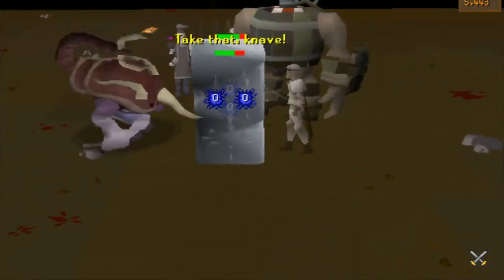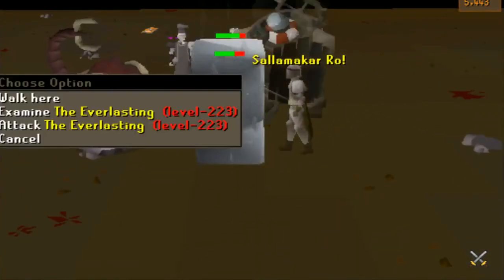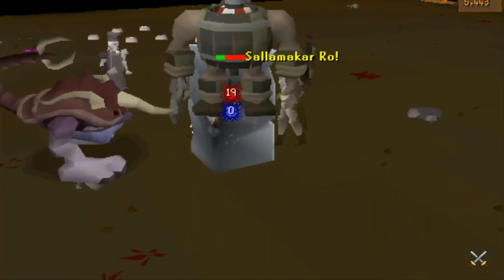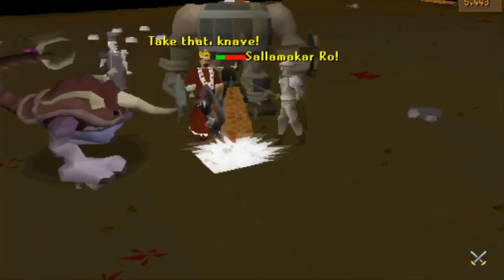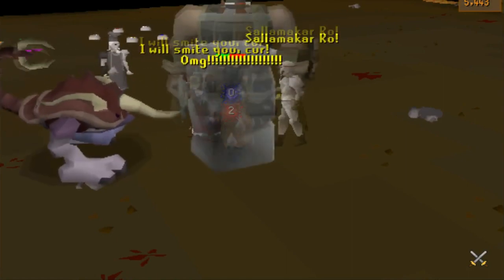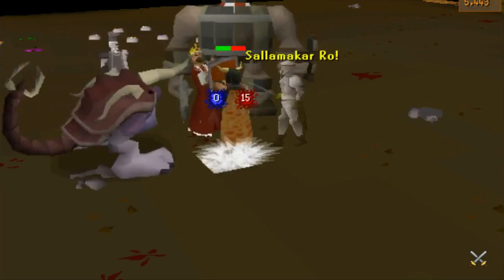They're also going to be adding in the Overload. That's right — the Overload potion is coming into Old School RuneScape. I never thought I'd see this. Basically when you drink it, for five minutes it'll boost all five of your combat stats to a super potion equivalent. And it's again only going to be used inside of the Nightmare Zone.